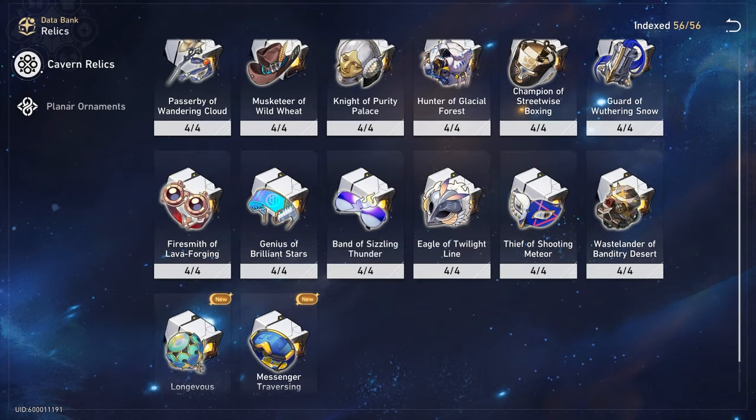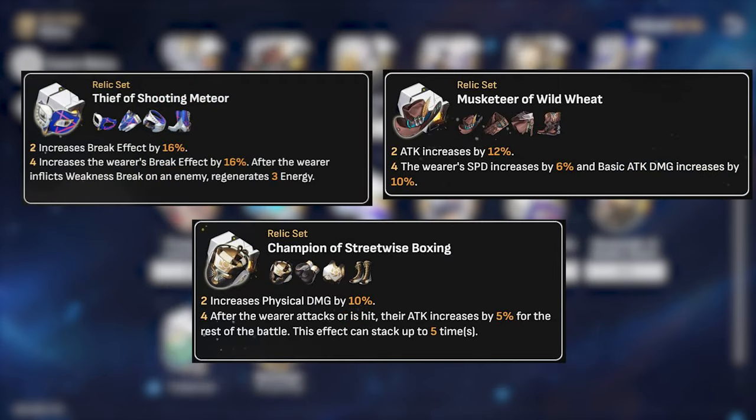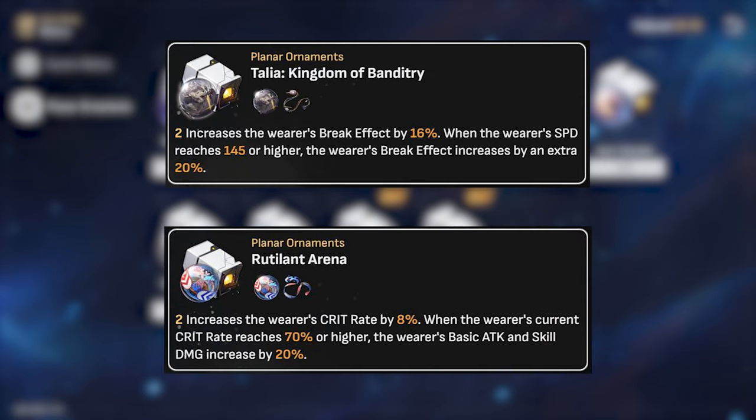There are other potential options such as the Musketeer or the physical set, but because of the high requirements in other areas, it's best to grab what you can in break effect or critical stats, or wait for a potentially better set in the future. For his 2-piece set, we're looking at Talia Kingdom of Banditry or Rutland Arena. This really comes down to how good your speed rolls are — if you can't hit the 145 minimum speed for Talia, it's not worth running, and you'll need at least 13 speed with speed boots to make it viable.